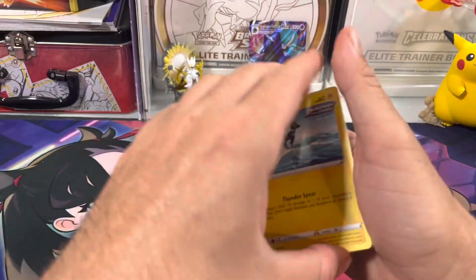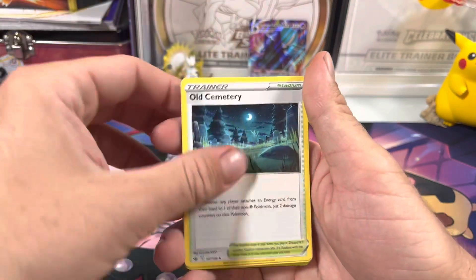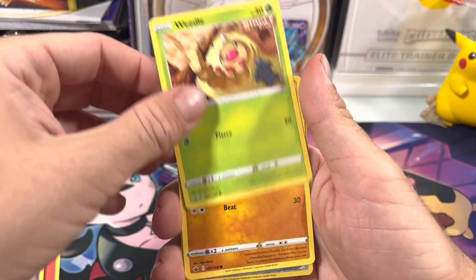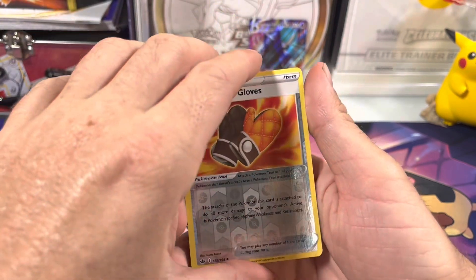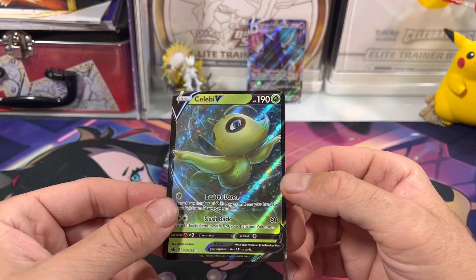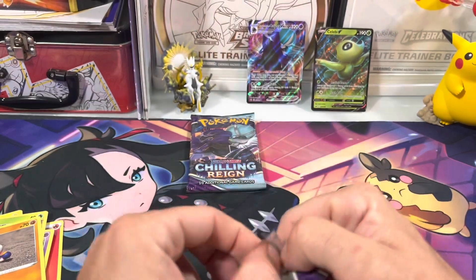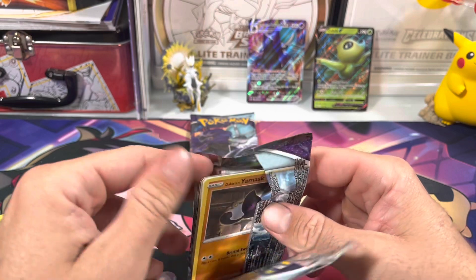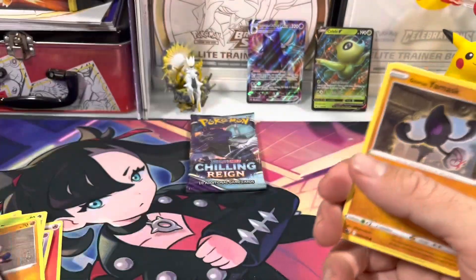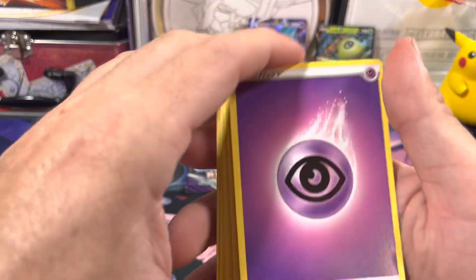I love the way these packs feel. You get the new pack, a code card — let's go. One, two, three, four, and let's go with electric. That's awesome — looks like just a V card though. Weedle. And for our rare we got a Celebi V. Not horrible but we're trying to get an alternate art — I'll take it.